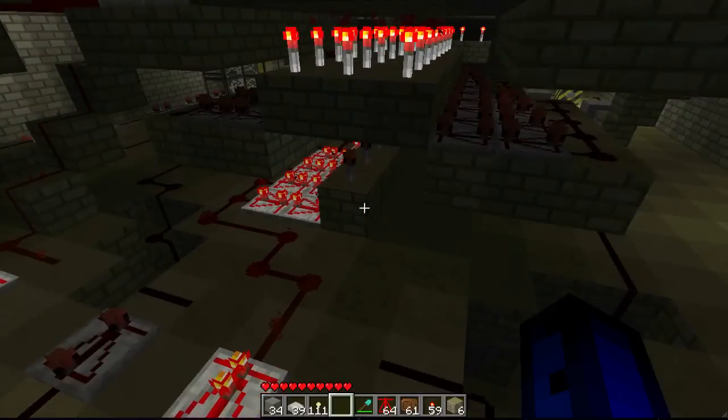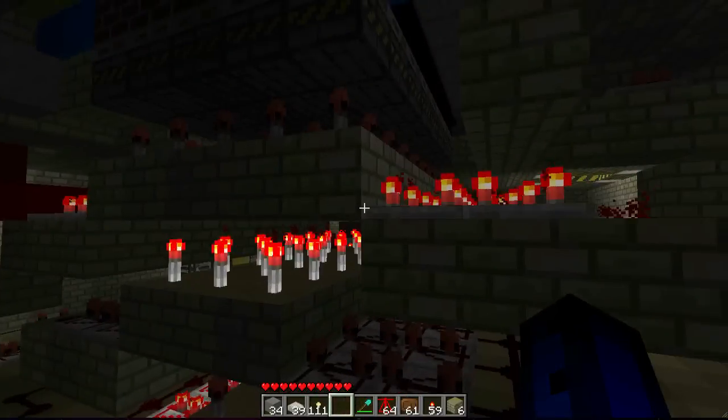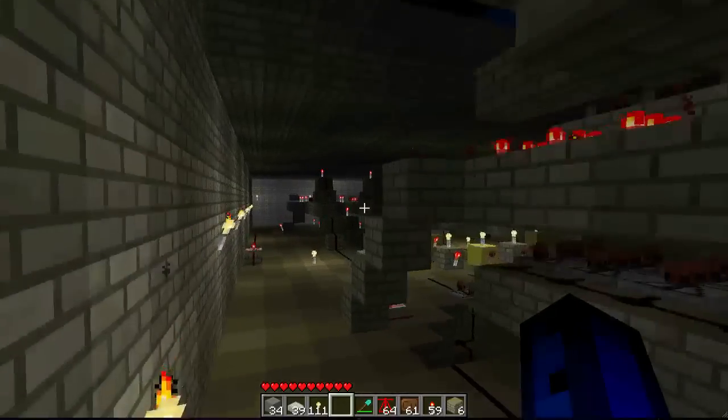This is just the whole system — it's just one tick more each time it goes down the line, and that's the most compact way to do it. Redstone torch after redstone torch. So let's go back over the warning system.